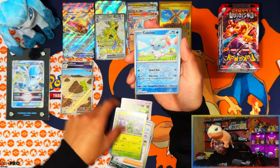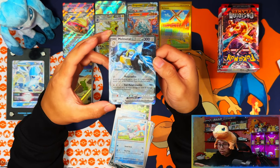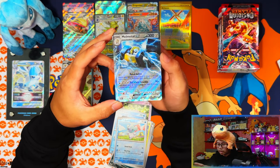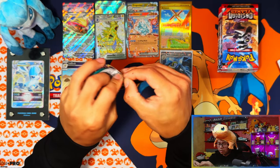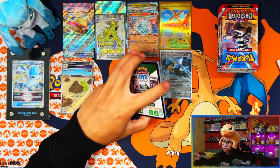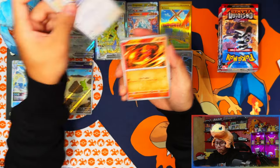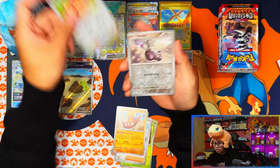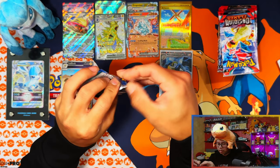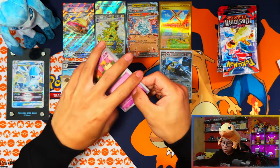I'm pulling the Tera versions more than the regular EXes. Yes! There's one I need — Melmetal EX! I'm happy to see that. With quite a few packs left and 10 hits so far, a lot of the rest might be duds. There are only two hits left — probably an SIR or EX. This right side might not have anything; I might end up with last-pack magic — imagine Charizard in the last pack!